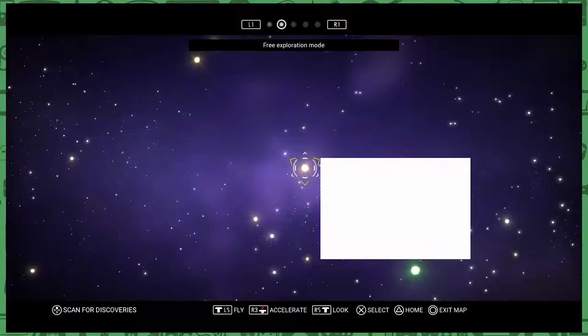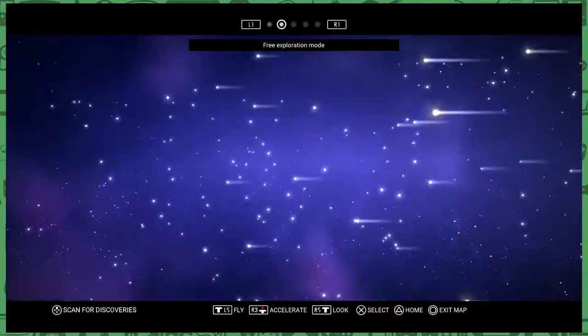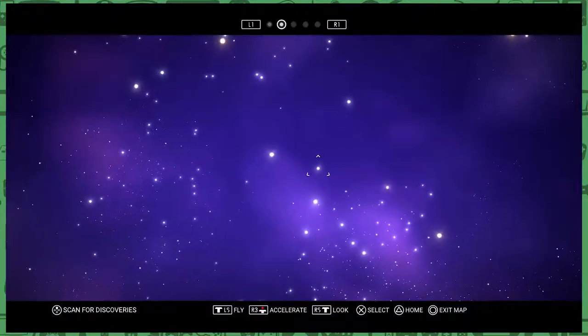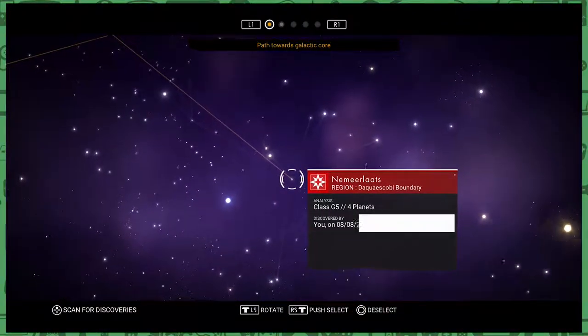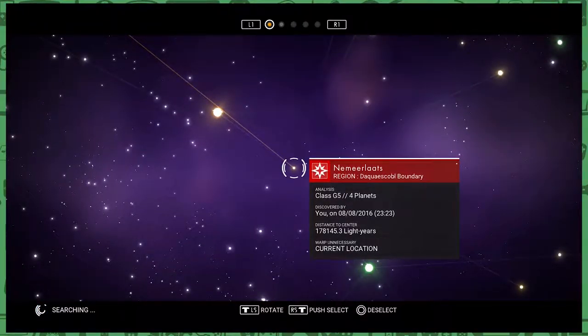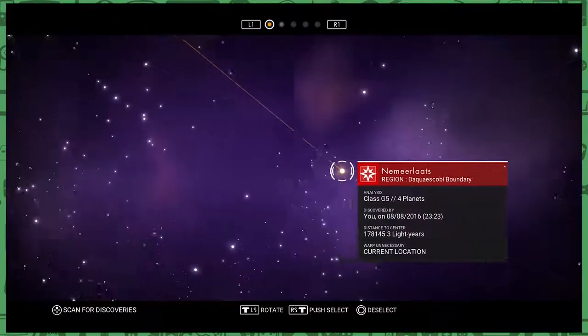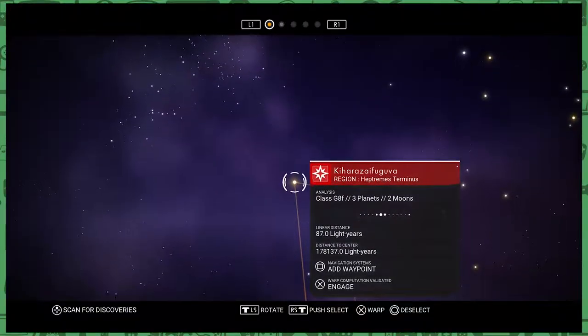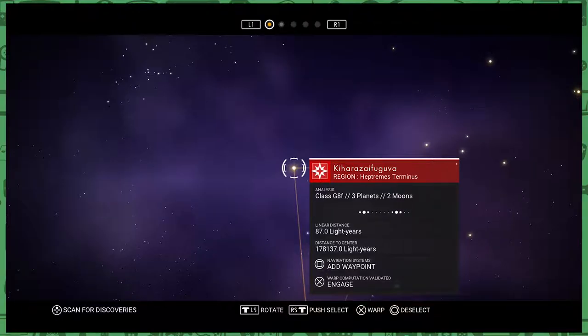Oh my goodness. Where do you want to go? Where would you like to go? That is crazy. How do you get back? I don't know, I haven't even figured that out yet. Scan for discoveries is up. Select with right stick and rotate with left stick. So is this where I am? This is my current location. I don't even know how to say that name. Kihara — Zifuguva. It's in the Heptremes Terminus. You going? I'm going, let's do this. Let's get some space travel and hyperdrive.